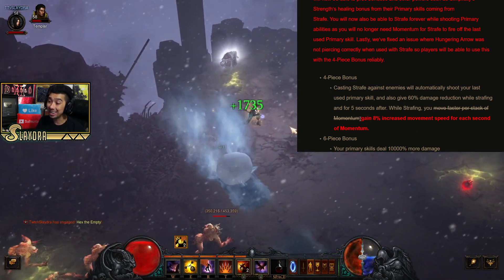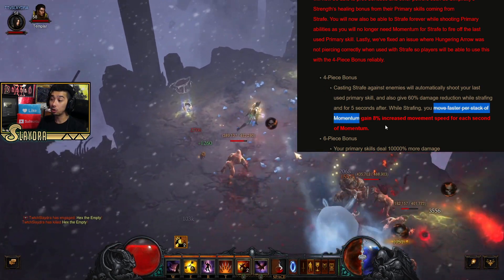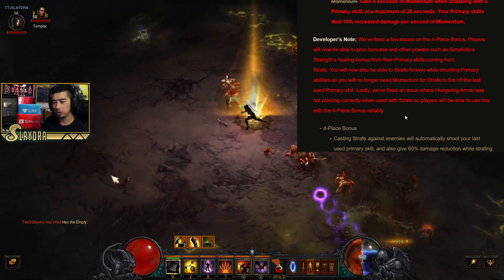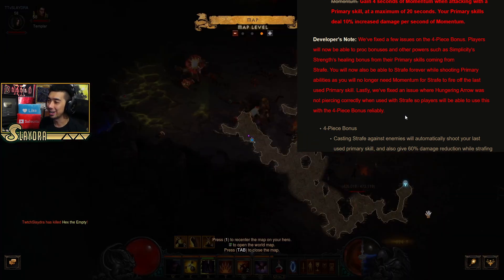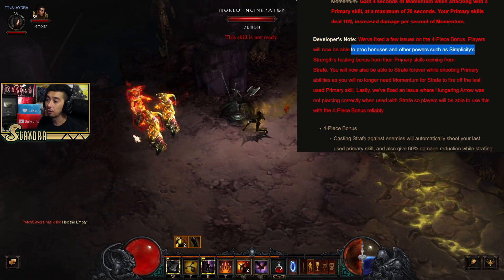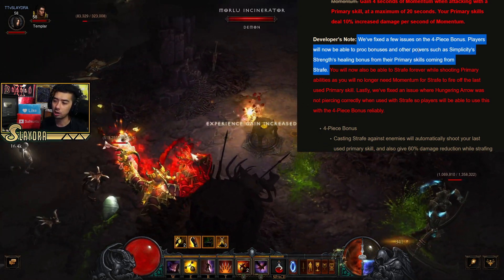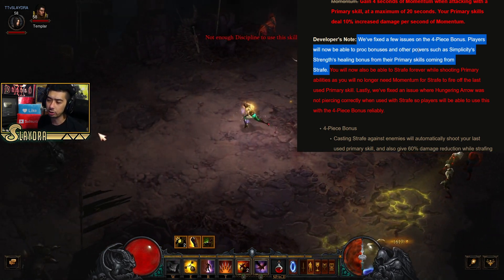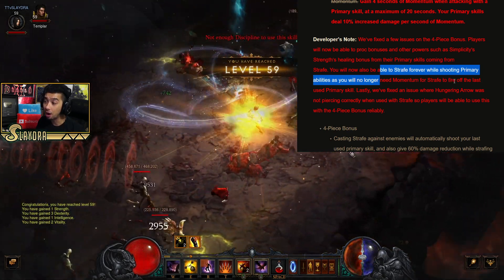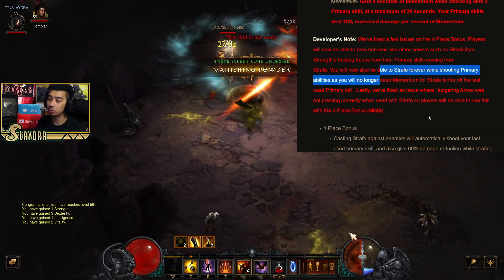With the four-piece bonus, you gain 8% increased movement speed for each second of momentum while strafing, meaning with more stacks you'll be moving super fast. They fixed an issue so players can now proc bonuses from other powers like Simplicity's Strength's healing bonus from primary skills fired through Strafe. Runes weren't working properly when Strafe fired primary skills, and area damage wasn't working - hopefully both are now addressed. You can now also Strafe forever since you no longer need momentum for Strafe to fire off the last used primary skill. Also, Hungering Arrow now pierces correctly when used with Strafe.